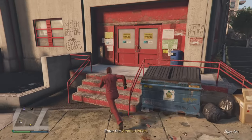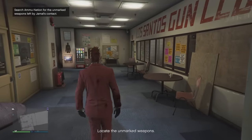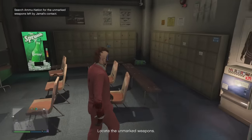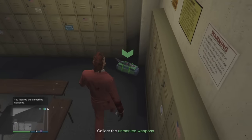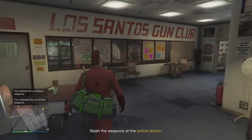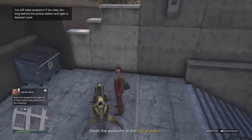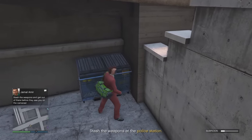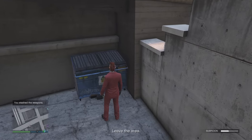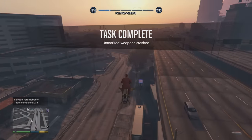Next is the weapon stash task. The good thing about tasks is they're really close to where you start them, so you just go around the corner. I head into Ammu-Nation, locate the unmarked weapons, and pick up the green duffel bag. Then we stash them at the police station we scoped out — underneath a particular dumpster near the exit. Depending on which chop shop location you have, it may be a different police station, but it's all conceptually similar.